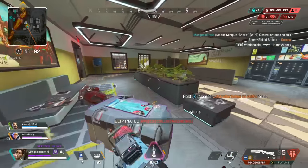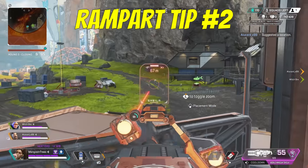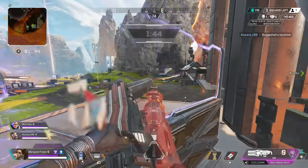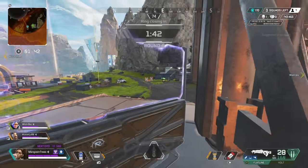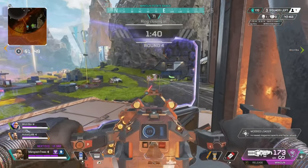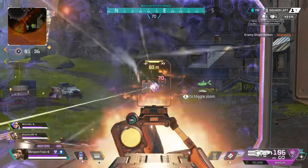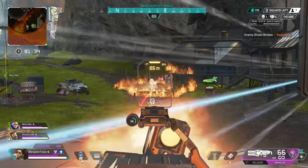Another tip for Sheila: when you have Sheila out, make sure that if you zoom in with it and then stop shooting or holster Sheila, you remember to zoom out. Too many times I will pull Sheila back out and start shooting again, but I'm too zoomed in for how close my opponent is, resulting in a much slower tracking speed on my enemy.